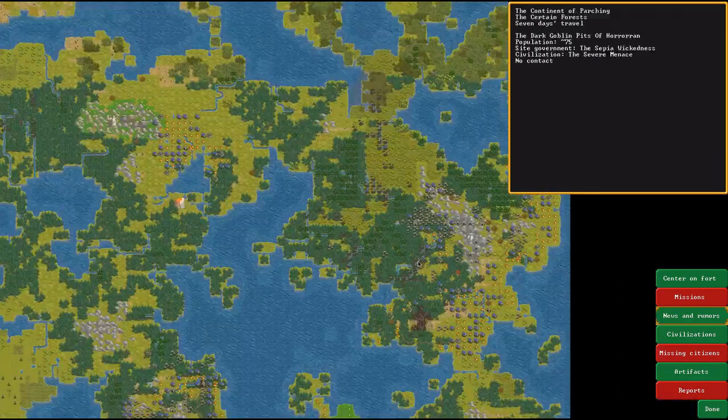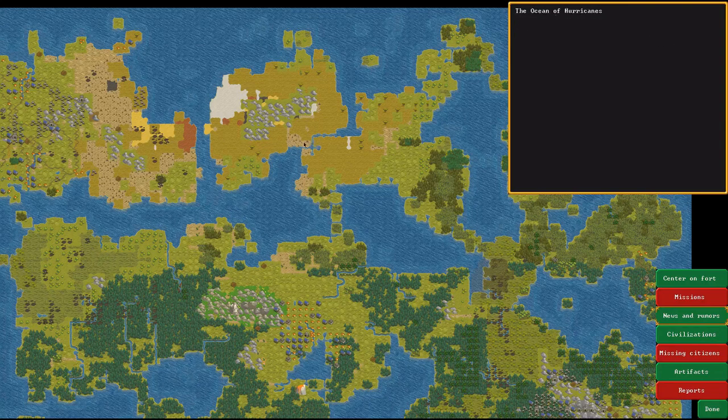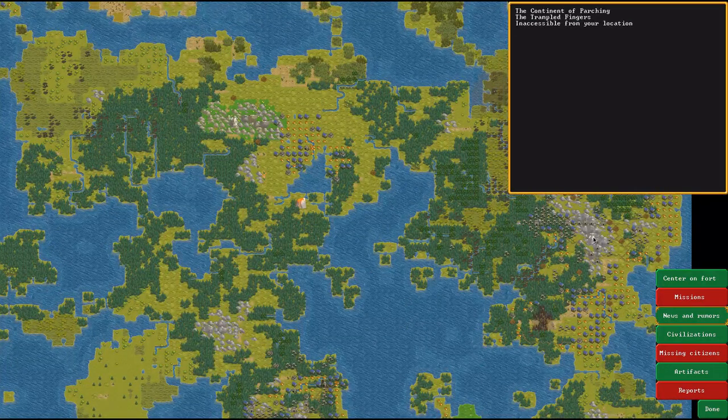That little island is tempting but it would have no world interactions. There's a place called Tower of Heaven — that's interesting. There are godly shrines in the world; deities have legit shrines and you can go kill a god. There's also a necromancer tower somewhere in those dark pits.